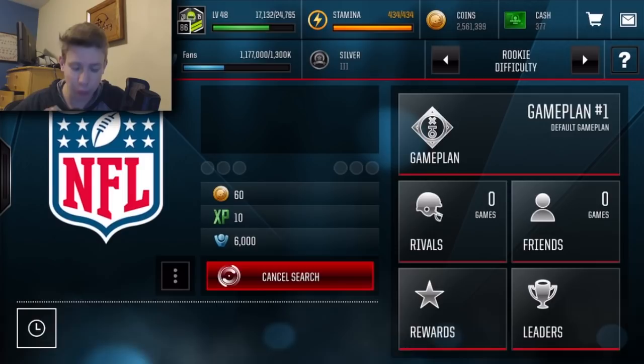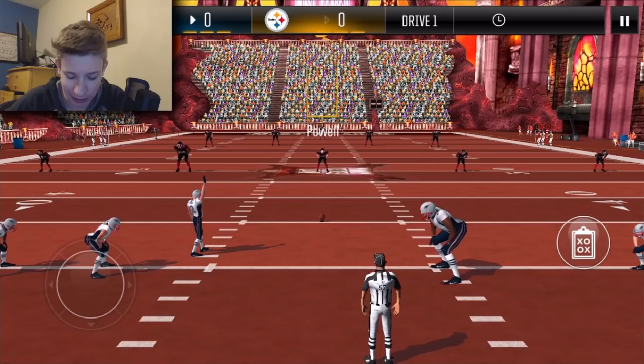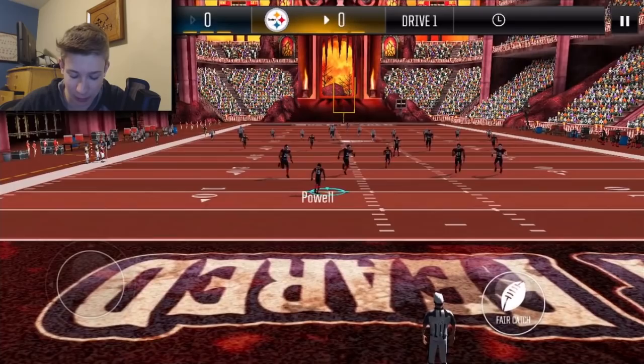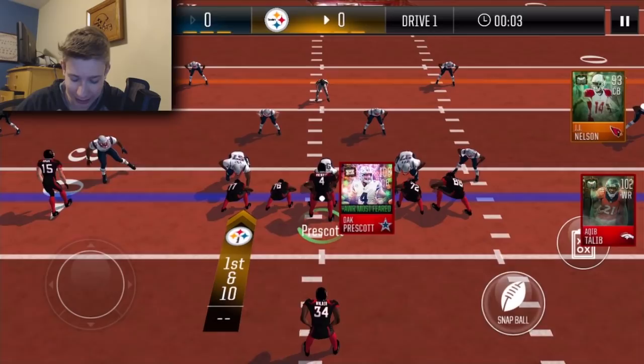It's going to take a minute to find a game but I'll let you guys know when we get it locked up. Alright, here we go with the head-to-head matchup. On the kickoff return you can kind of see it — looks like they have a couple of Most Feared players themselves. But look at this: four blockers in front of me are all like 12 feet tall. That's just insane.